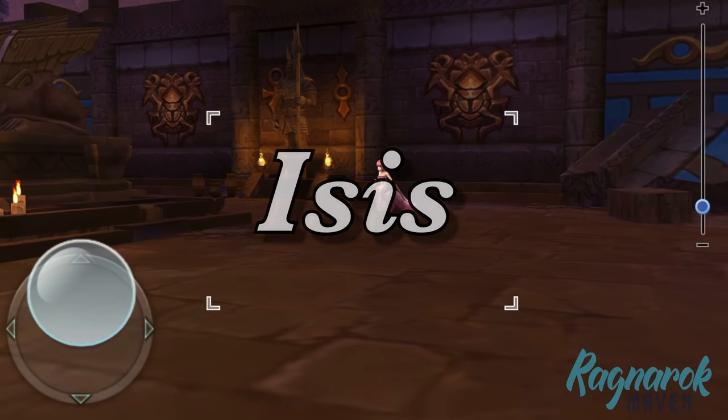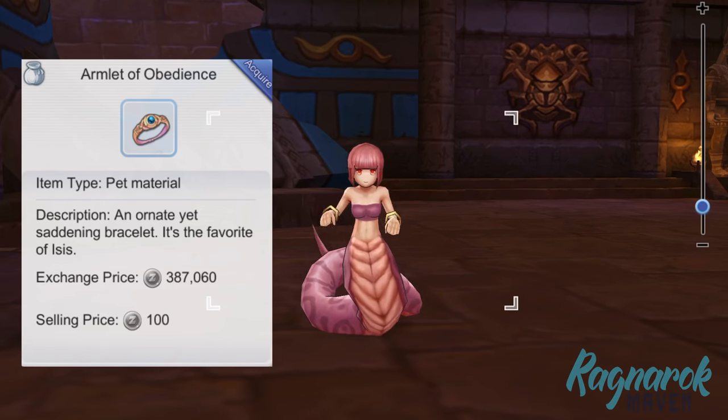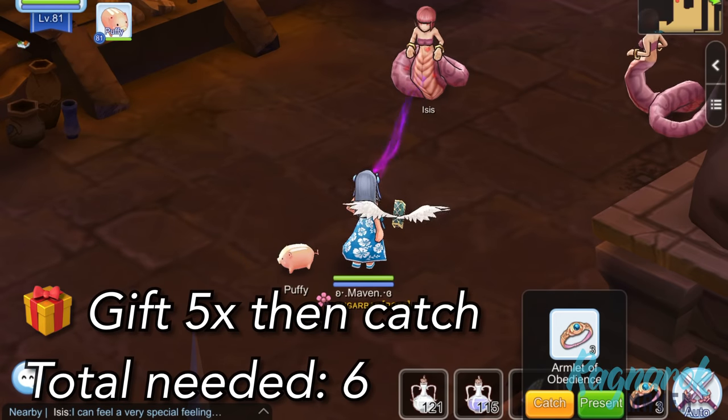Next, we have Isis. She can be found in the first floor of the Pyramid. We would need the Armlet of Obedience in order to catch this pet. As we saw earlier, we'd need to give five armlets and then have one for catching.